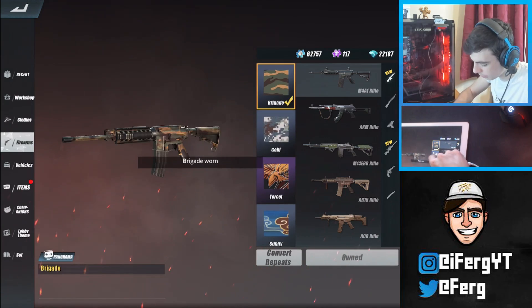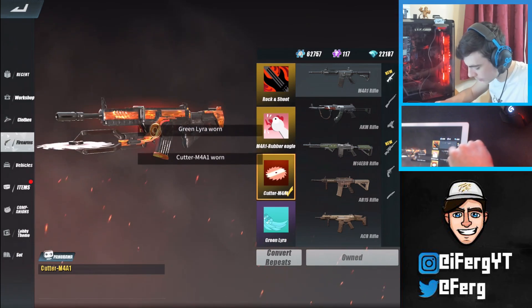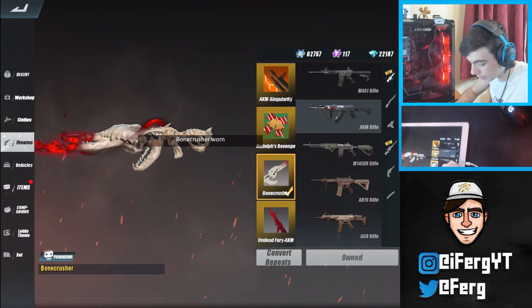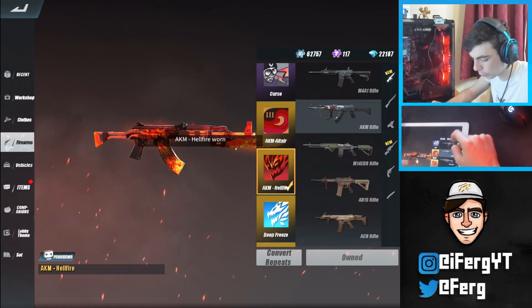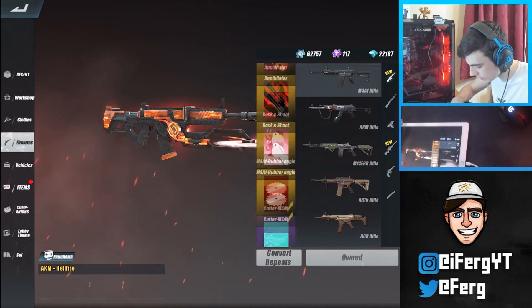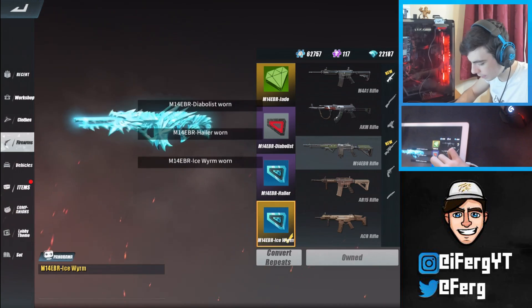Moving on to firearms, going through the M4 skins quickly: brigade, gobby, tercel, sunny, temptation, digital waves, prairie, jungle, annihilator, rock and shoot, rubber eagle, cutter, and the green lyra. For the AKM: tiger, jungle curse, altar, hellfire, deep freeze, singularity, riddle's revenge, drone crusher, bone crusher, and undead fury. The hellfire was amazing when it came out — everyone was freaking out, it looked absolutely insane. I don't have the first M4 skin since it came out when I had no money.